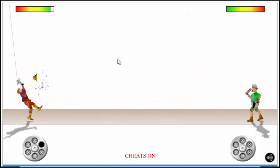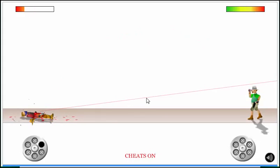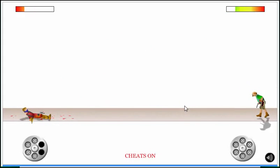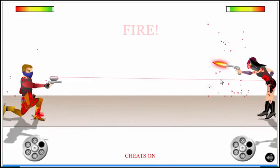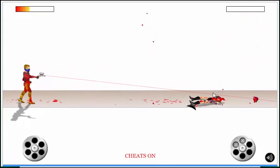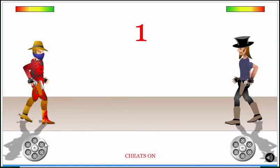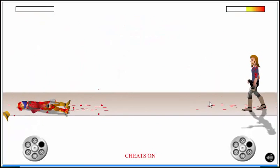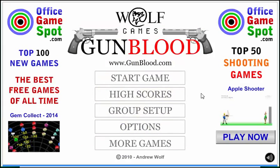Well, at least your pistol is awesome now. I'm just gonna let him hit me. Can he kill me? I think he can — he killed me once. Yes, I shot her head off! Oh my God, I didn't even know you could do that. You shoot their hats off too. He one-shotted me. Okay, let's do this.